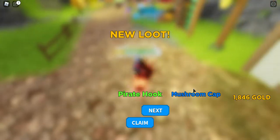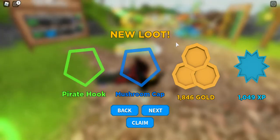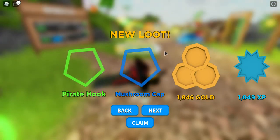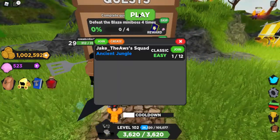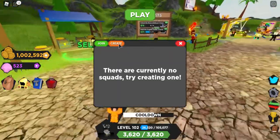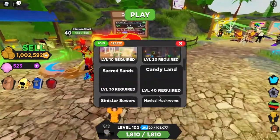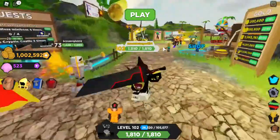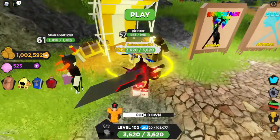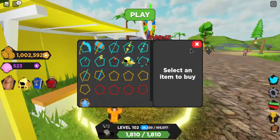We got a blue and a green, and we got a Pirate Hook. They finally fixed Arsenal too. I need the Blaze. I wonder what's the best map to grind shells nowadays — I'll show you guys the summer shop too.